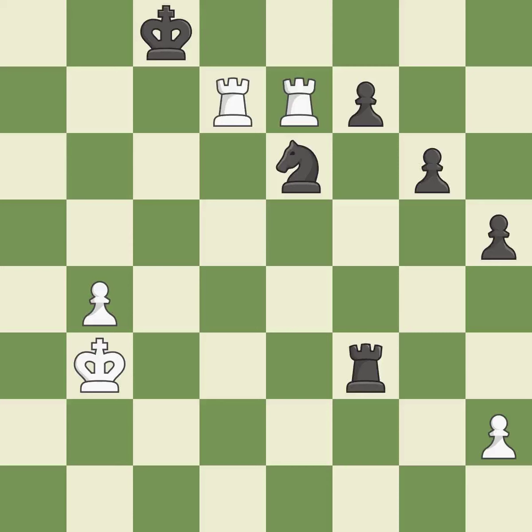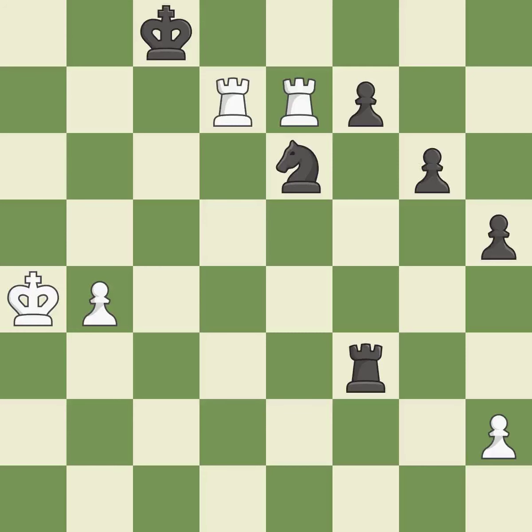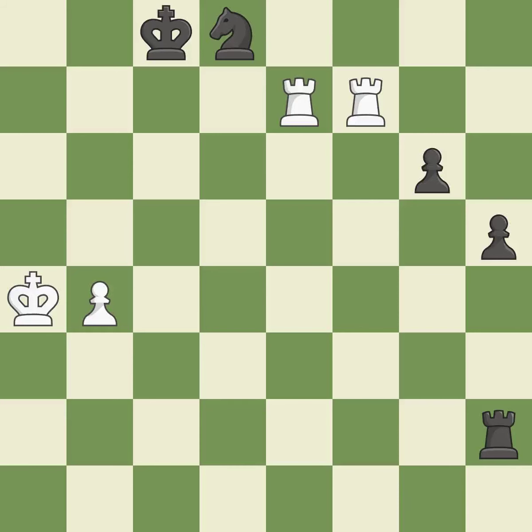The pawn is now passed because it can no longer be opposed as it attempts to promote — it is quite good. This avoids the rook's check — it is ideal. A solid choice — it is excellent. It is a fair deal after all captures. This turns the pawn into a passed pawn, which means no other pawn may oppose it as it advances — it is ideal. Very precise — it is best. This moves the knight to safety — it is excellent.